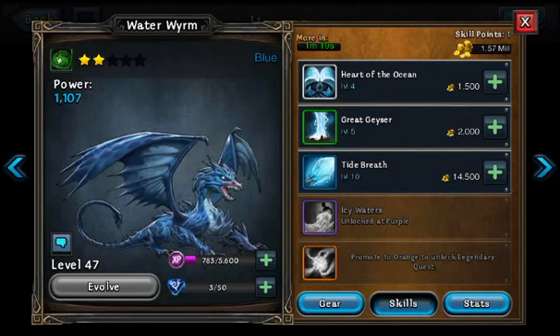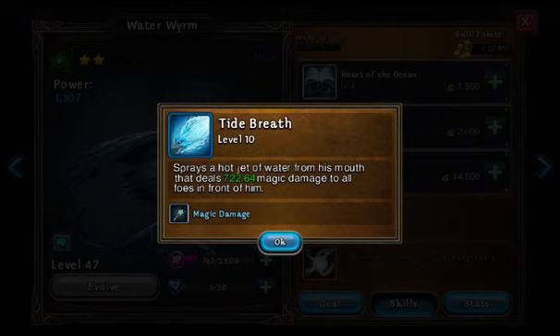I guess that makes sense — if you're really heavy it's gonna really hurt when you hit the ground. This is Tide Breath: sprays a hot jet of water from his mouth that deals 722.64 magic damage to all foes in front of him. That's really useful.